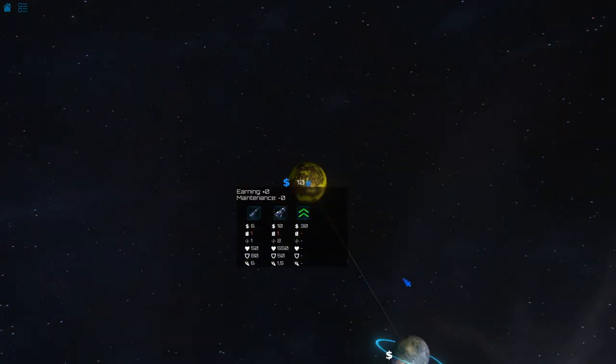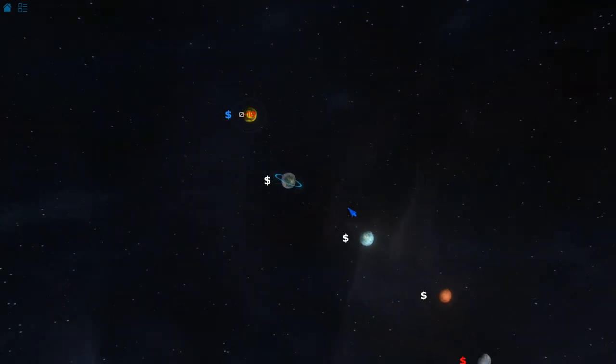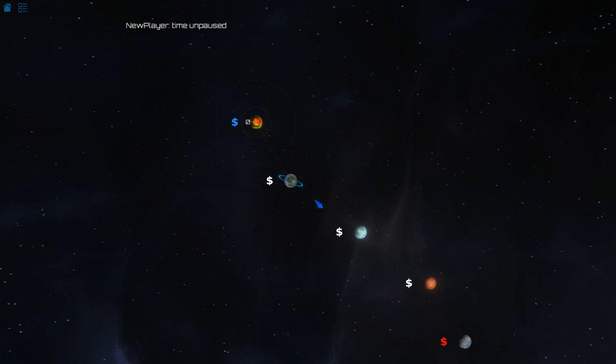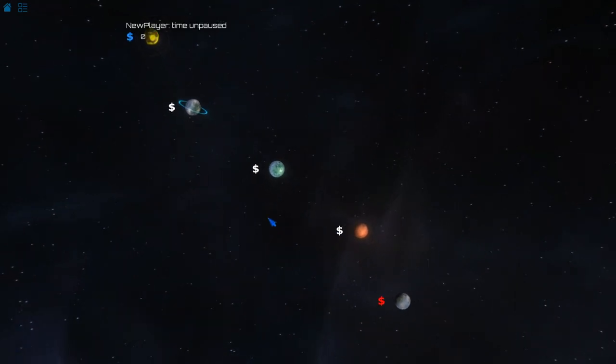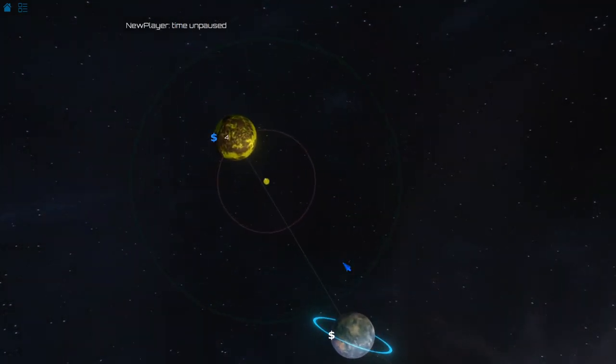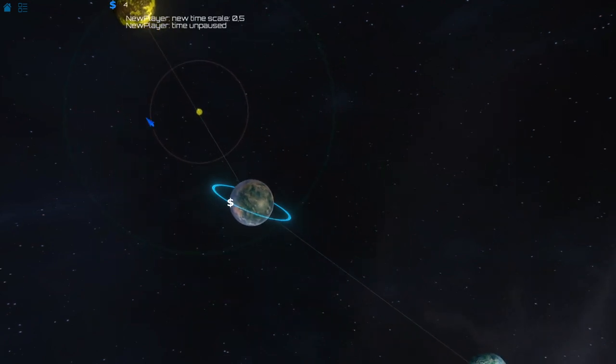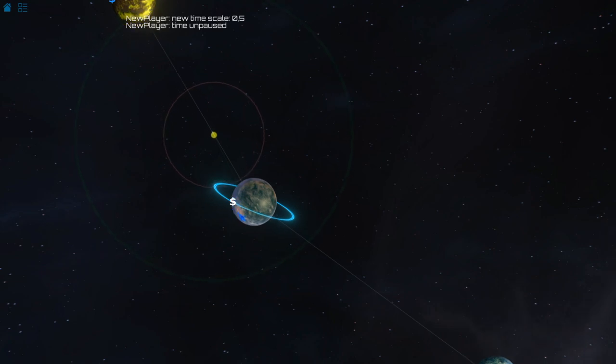Eventually you can upgrade your ships to make a little bit more money. I'm going to build another one of these — it's a slightly more expensive ship — and I'm going to send it over here. Your goal is to take control of every planet, which allows you to destroy your enemy. Every time you have a ship, there are two radiuses around it: the green one determines what you see, and the red one determines if any enemy ship is in that area, you can destroy it.